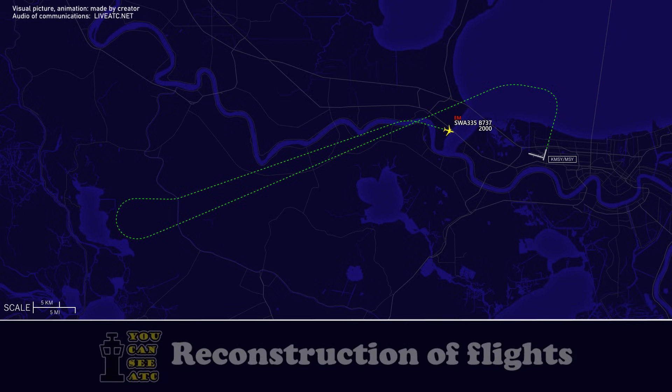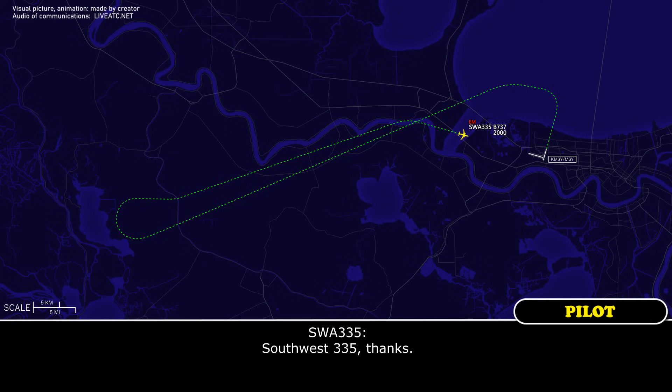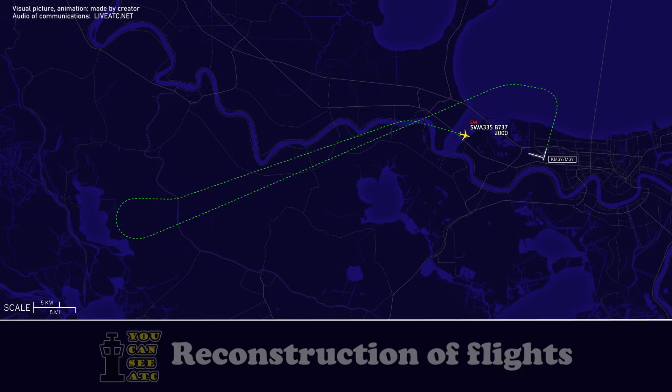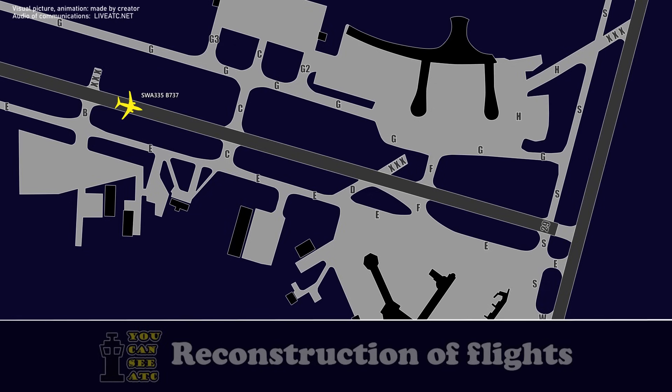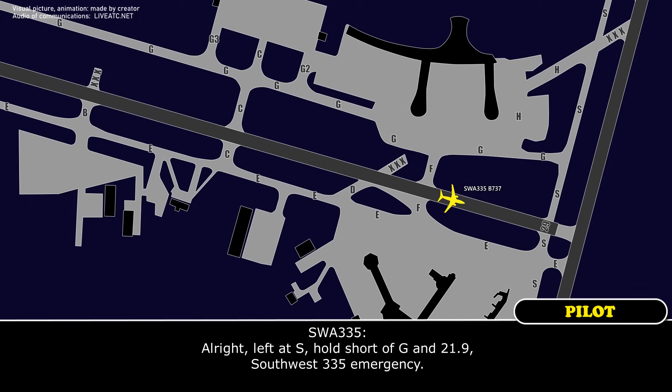Southwest 335, stop on Sierra. The most up-to-date weather: 1700 observation, wind 340 at 6, visibility 10, ceilings 900 broken, current altimeter 30.06. Southwest 335, thanks. Southwest 335, next left is Sierra, hold short of Gulf on Sierra as long as you need, then go over to ground 121.9. Alright, left on Sierra, hold short of Gulf, and 121.9. Southwest 335.